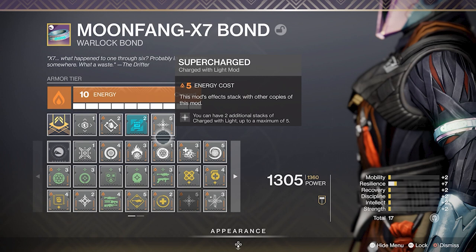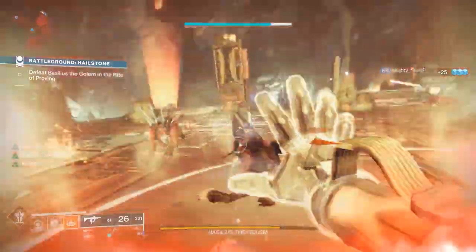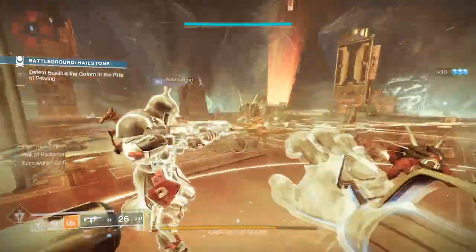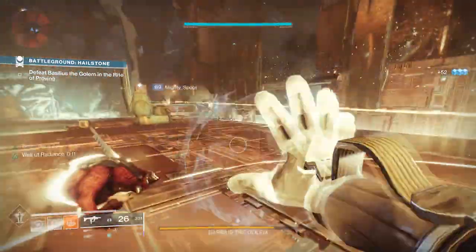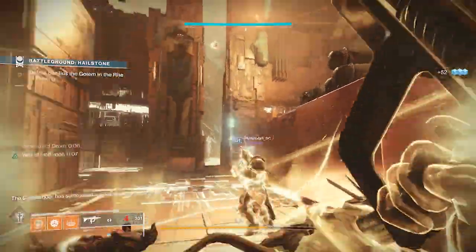I run two Supercharge mods, which allows you to get charges of light up to 5x. You can run Taking Charge and pick up orbs to get to 5 — that's one way, and my other builds have talked about that. But in endgame content, sometimes there are tankier opponents that slow down orb generation, so I'll be using a different method for getting charges of light.